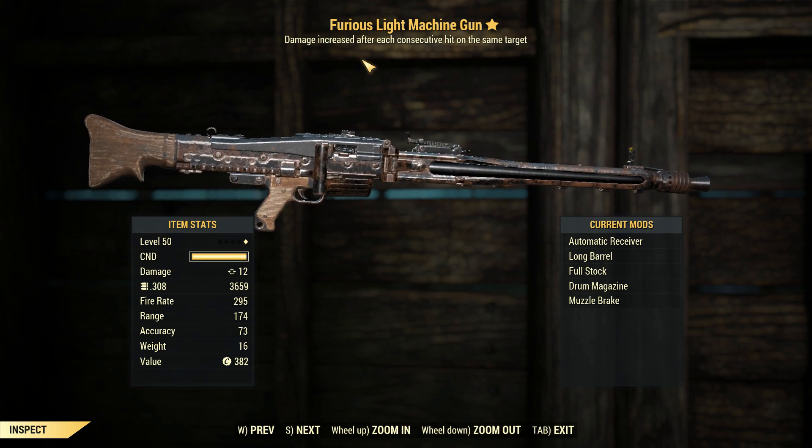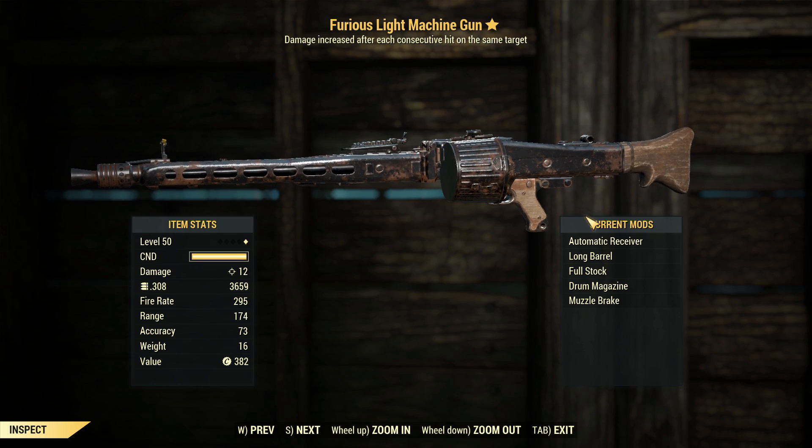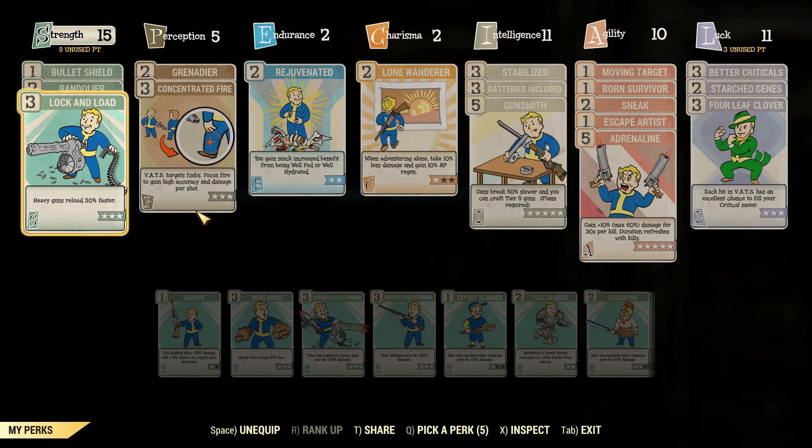We're getting about 12 damage with this — everything is stock. I think the only thing you can change about this is the receiver, which we'll get to a little bit later. Let's go ahead and get ourselves some perks.